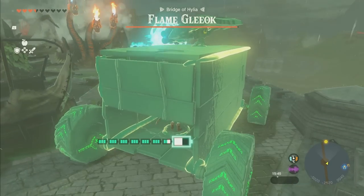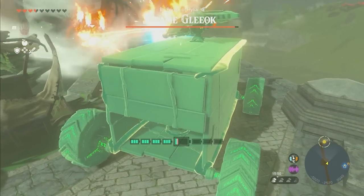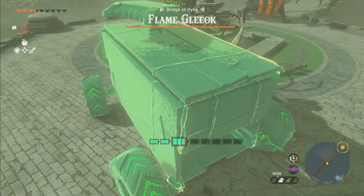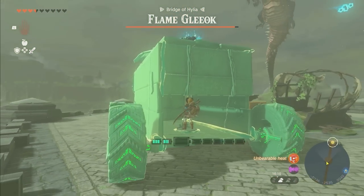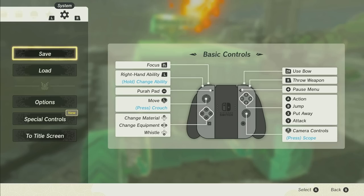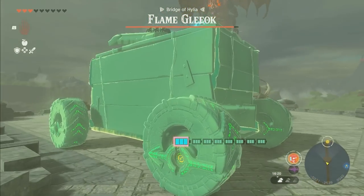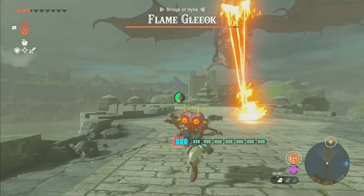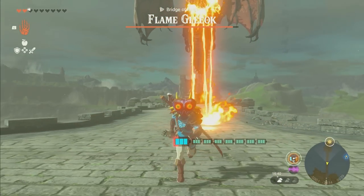My only fear is him despawning this thing — if he gets too close he'll despawn it. We're actually doing a lot of damage with these cannons, if only we had 11 of them. Since this thing is made of metal, he can't really do much, but be careful — if he fires a laser beam onto a cannon as it's firing, the cannon will explode point blank. He's closing in on us. We ran out of battery so I'm using a Large Zonai Charge. And he despawned it from like 50 feet away. So Flame Gleeoc is not going to happen — he can apparently despawn it from 50 to 100 feet. But you can try it on any boss; that thing's really overpowered if you can keep him from despawning it.